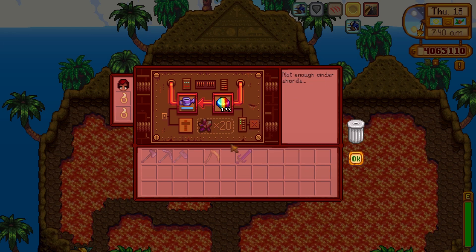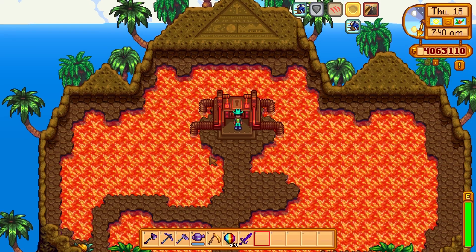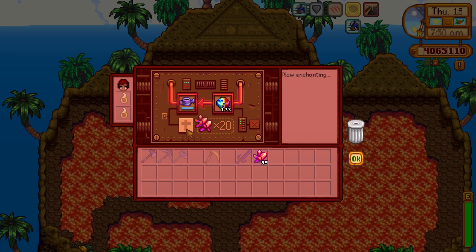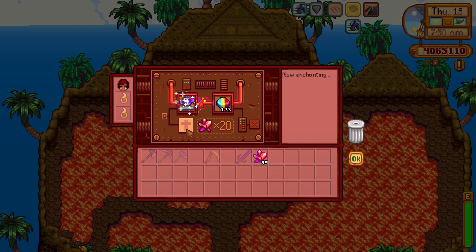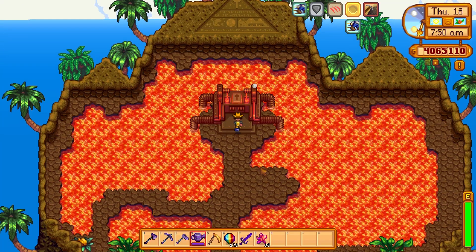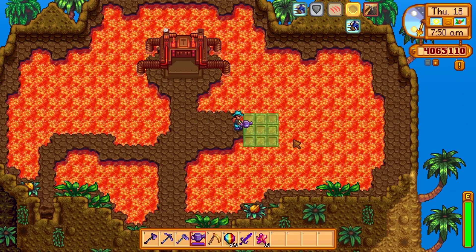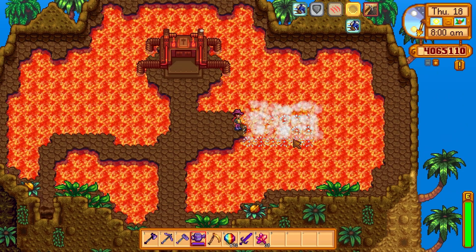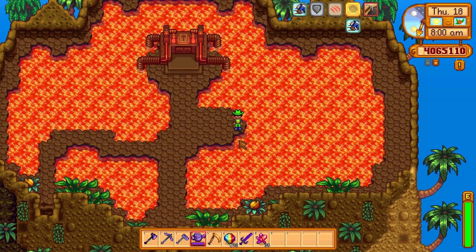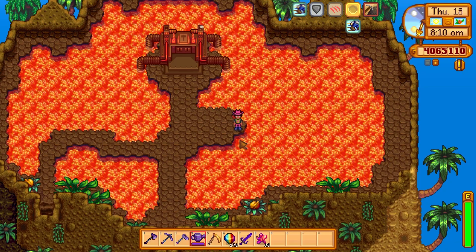Another use for the prismatic shard is to enchant weapons and tools at the forge. Let's enchant our watering can — I need to grab some cinder shards first. There we go, let's enchant the watering can and see what we get. We get an enchantment called 'Bottomless,' which means the watering can never runs out of water. You can re-enchant the same tool over and over if you don't like the result, but each time it uses up a prismatic shard. Enchantments are game-changers and make a lot of things in the game much easier.